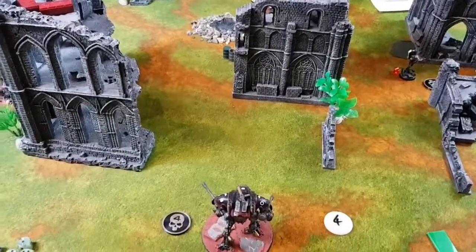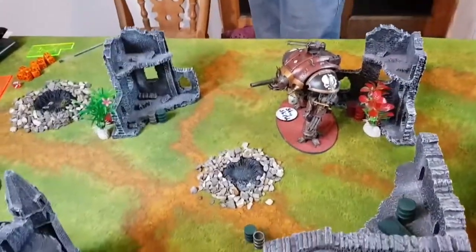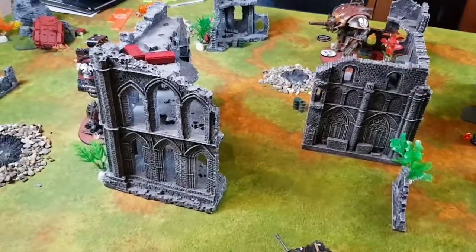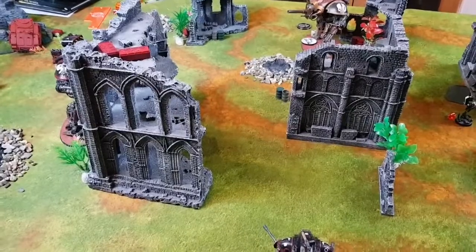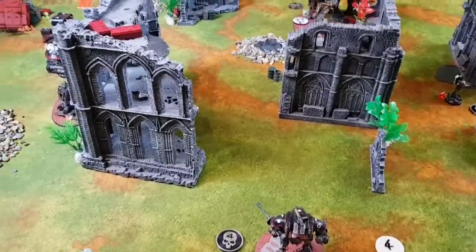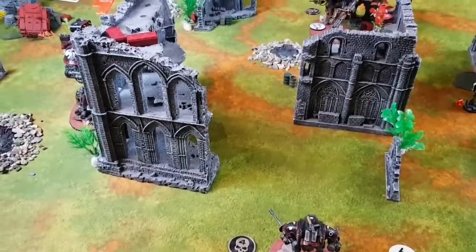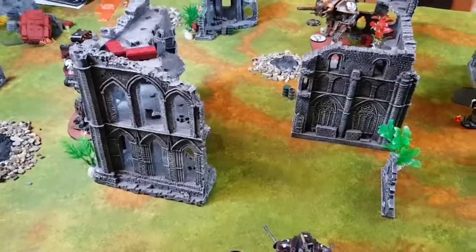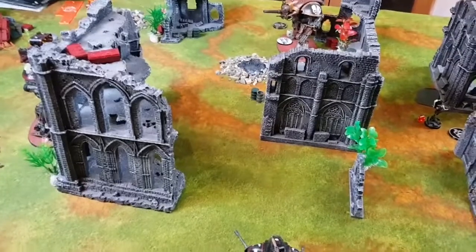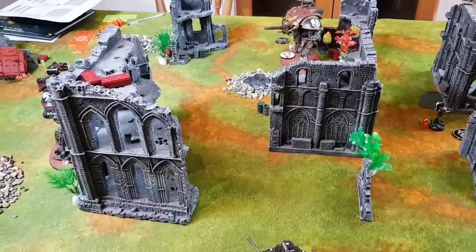That's the end of the battle — Custodians have been tabled, but they ended on 63 points including the painted bonus, and I ended on 51 including the painted bonus. So it is actually a Custodians victory — despite the fact that they have no models left. As Jack said, I won the actual battle and killed everyone. Jack won on paper, by the rules — which is the one that really counts. Honestly though, I don't care that I won or lost — it was just really fun to move big models around and roll a lot of dice.